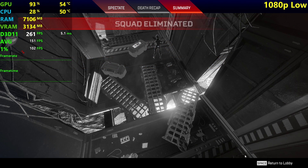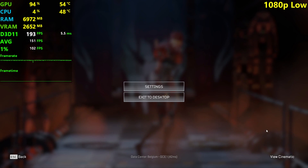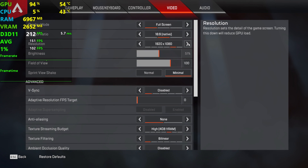We need to test ultra settings. 151 fps average and 102 fps 1% lows — that's not bad at all, but of course it's not the best experience. Let's just do 1440p.